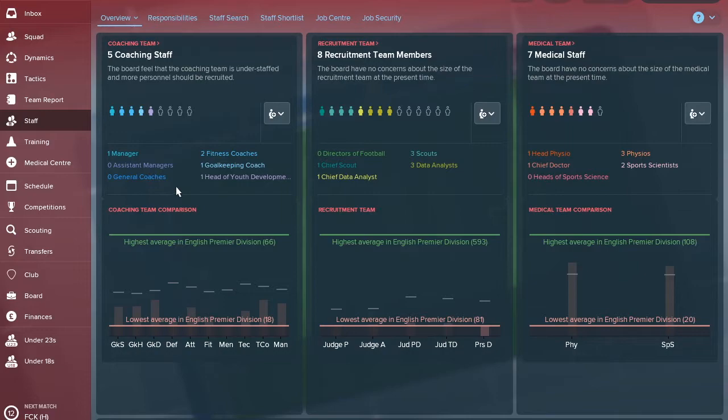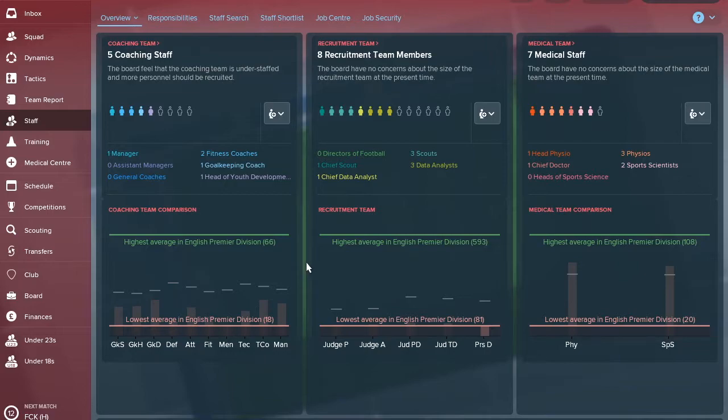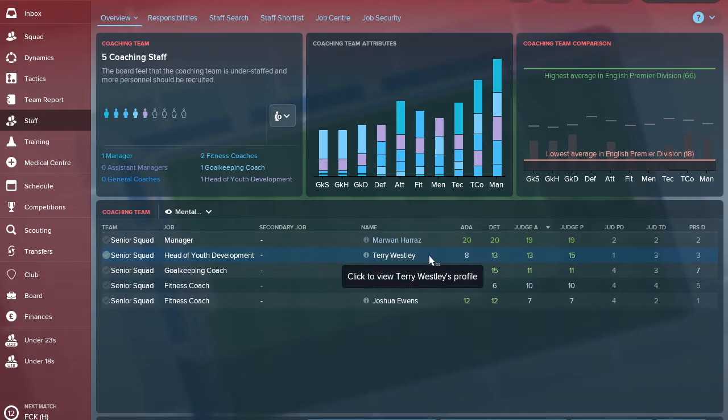One of the first things to do is look at the staff. You're clearly lacking in a lot of areas — physios seem okay, but scouting and coaching departments need a lot of work. You don't actually have an assistant manager at the start of the game, which is a good thing because you get to pick your own without having to fire anyone. For now, we'll trust the head of youth development, Terry Wesley, who has 13 and 15 for judgment of ability and potential.